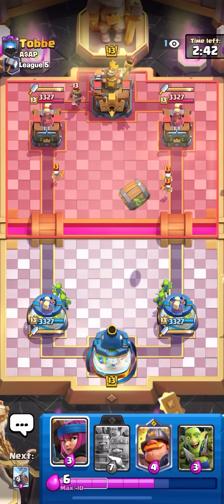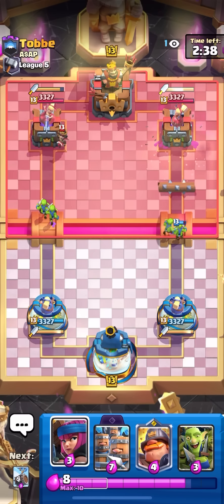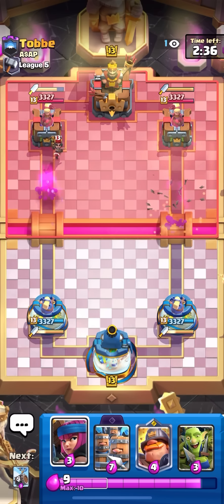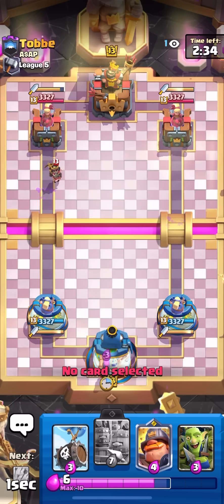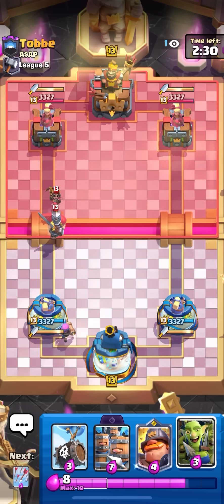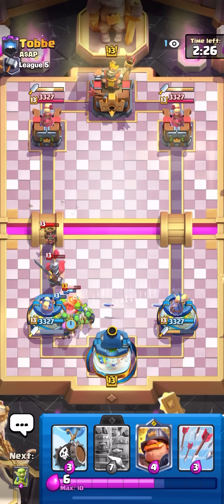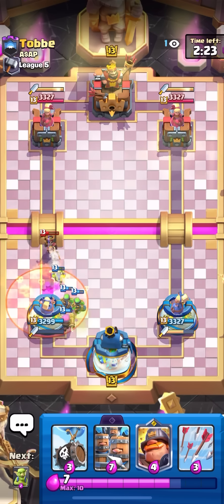Starting at number one is the recruits goblin barrel deck. They finally made the update where now you can't see the fake barrel from the evo barrel, so I think evo barrel is actually going to be pretty popular. You always have to respond to that fake barrel, and yeah Dagger Duchess still kind of counters it, but it's a lot better now that you can't see the fake barrel.